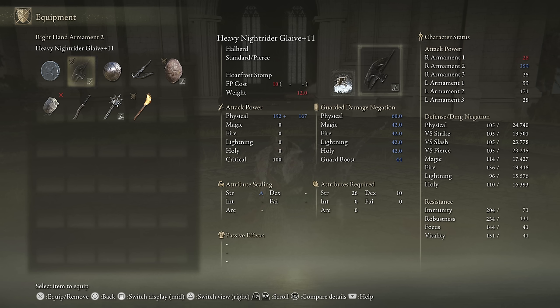So if you are using a regular weapon, we of course picked up Hoarfrost Stomp. Highly, highly recommend that. I would still suggest keeping your weapon either standard, quality, or heavy, all depending on your stats. Hoarfrost Stomp itself is an absolutely fantastic Ash of War, probably the best Ash of War we have found thus far.